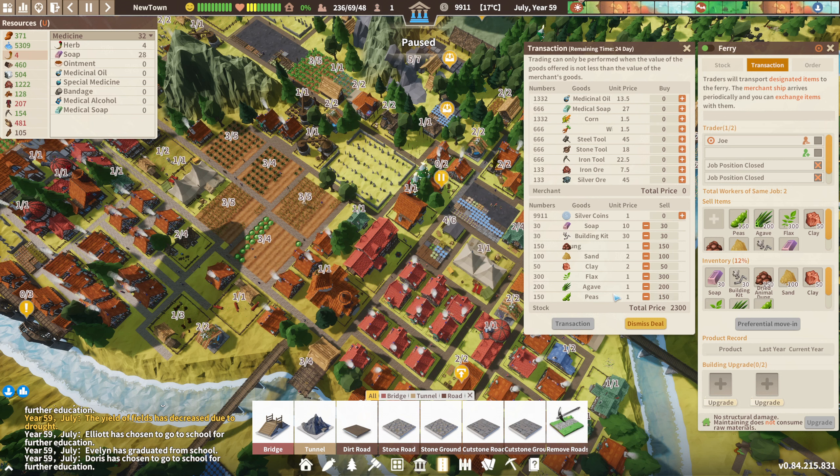Okay, 150 there we go. No sand. Iron ore is fine. Medicinal oil - we want some of that. That would help with healing but I'm not too bad on healing at the moment. If I did 1302 - that's a bit too high of a number, that gets me to 1900.